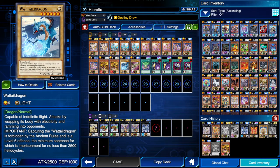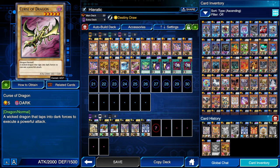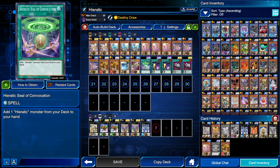For the two normal monsters, we have Watt Tail Dragon and Curse of Dragon for our level six and level five plays. For Seal of Convocation, you need three of this card because it is the main search spell of the deck, and I would actually play 22 cards if I had three of these.